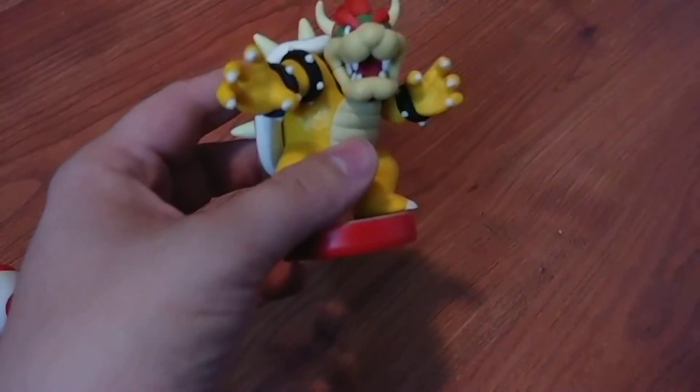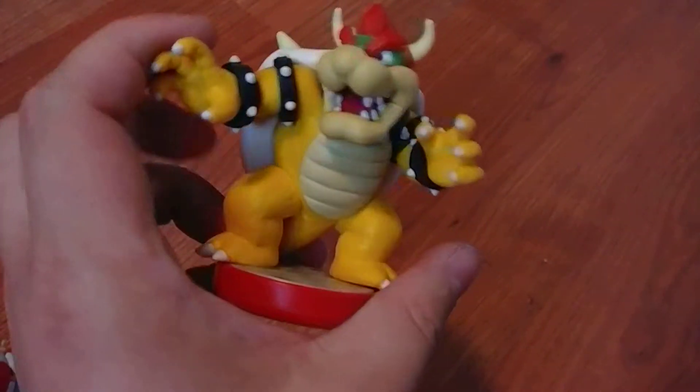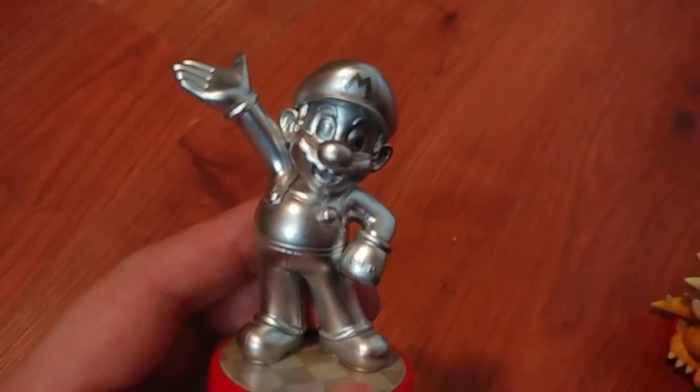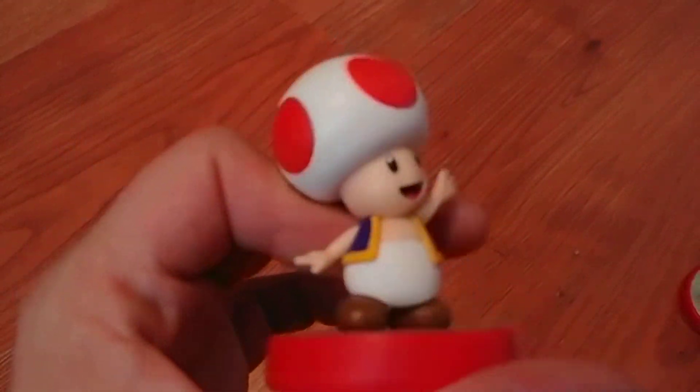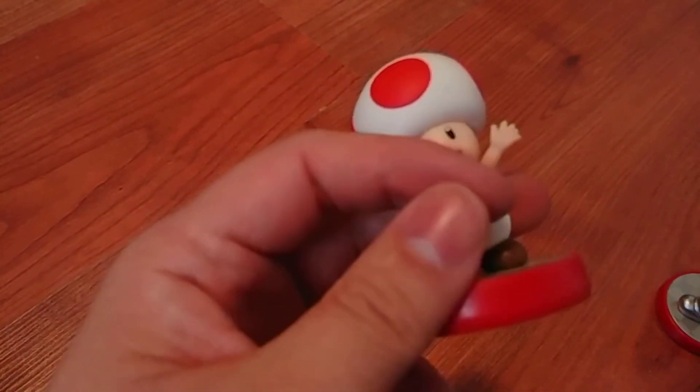Now that we're done with the Smash amiibos, I'm going to go to the Mario Party amiibos because I only have three of them. The first one I got was Bowser — well actually Bowser was the second one, but it did come with my Mario Party 10 game. Then I got Silver Mario — this is my first Mario Party amiibo. And last but not least, Toad, which I got brand new for cheaper than it was originally sold at. For people who know about amiibos — does this Toad unlock anything in Captain Toad's Treasure Tracker? I don't have the game, but I plan on getting the 3DS version.